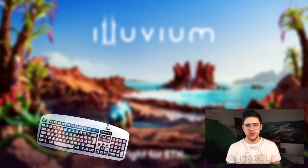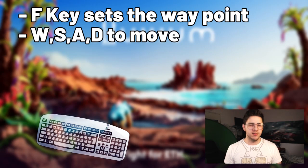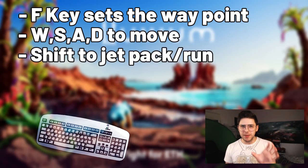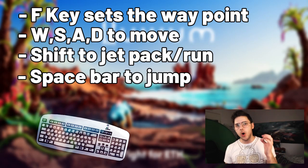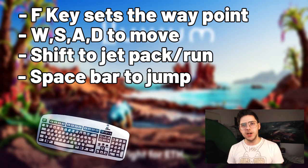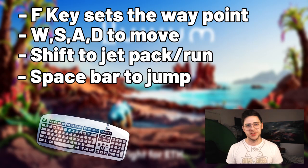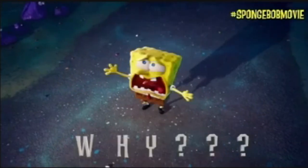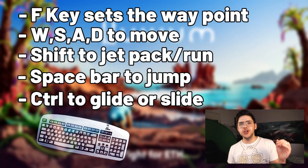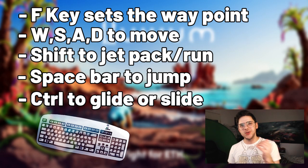Now onto the Illuvium Overworld controls. The F key will set a waypoint. Use WASD to move, just like most first or third person games. Hold Shift to jetpack or run. Spacebar to jump, and holding Spacebar lets you jump even higher, though it costs more energy. Be careful with your energy usage — that's how you reach higher locations and cross great distances. You can use the Control key while jetpacking or jumping to glide or slide around the map.